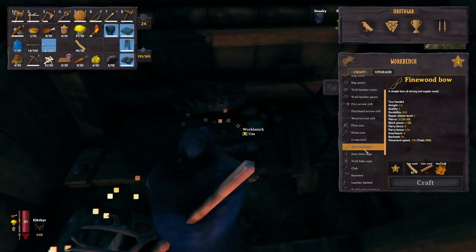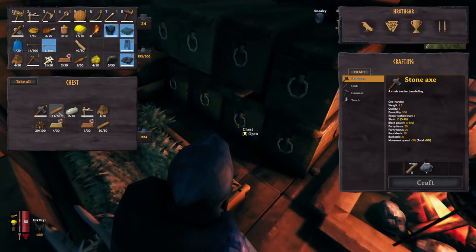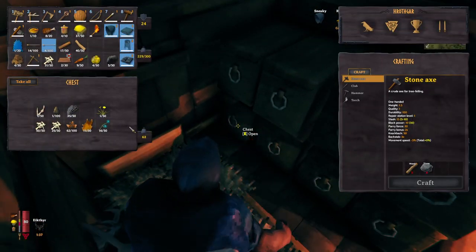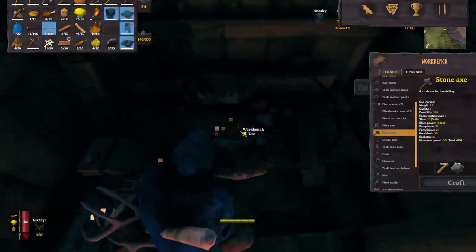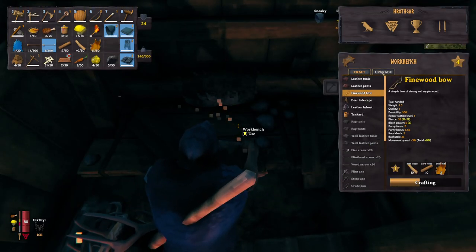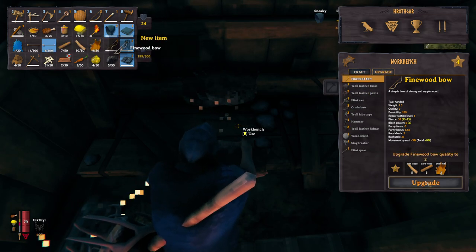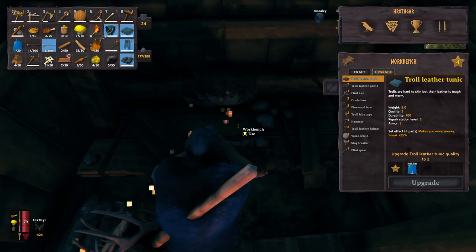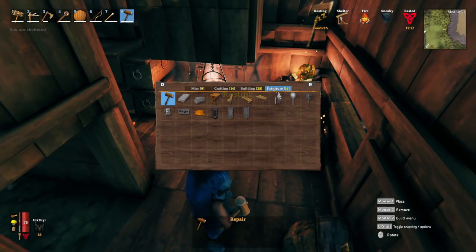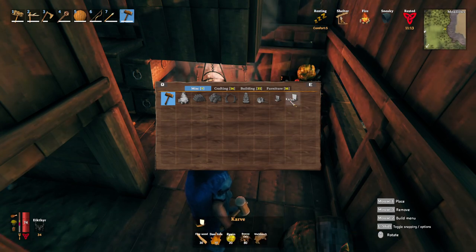I wanted to make a fine wood bow — I need core wood and deer hide, which I do have. Core wood and deer hide — boom. We're going to craft that bow and we can actually upgrade it too. The final step we are going to undertake is our karve.